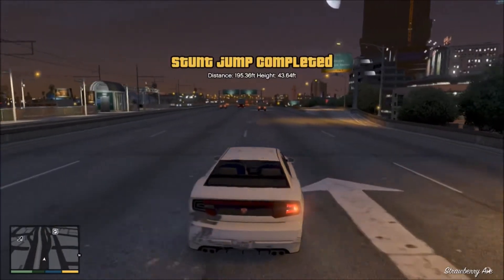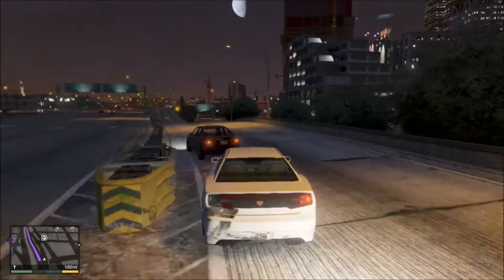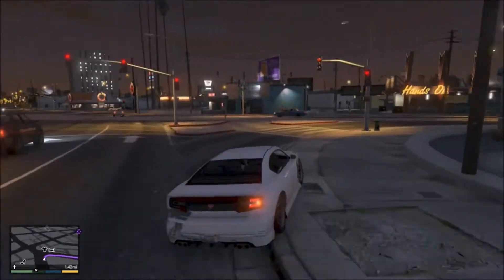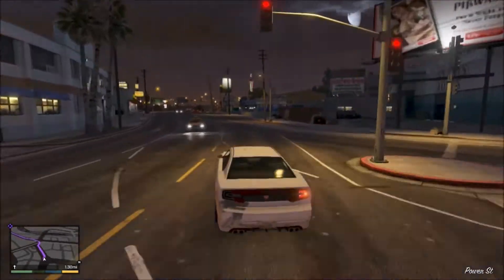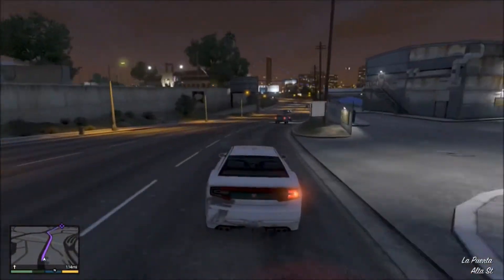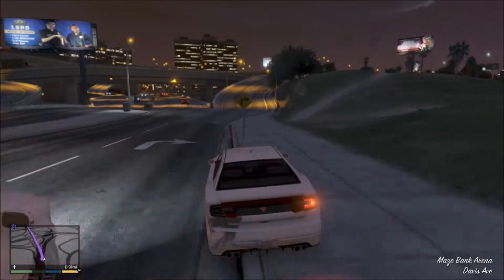On to the second stunt jump — the good old classic hangar. Just a general waypoint to the airport, obviously not exactly where the jump is going to be. Remember, if you're enjoying it, five likes is greatly appreciated. If you're new, hit that subscribe button — two daily videos ranging from GTA to random fun games. If you think someone will enjoy this, share the video, and comment down what I should do next time.